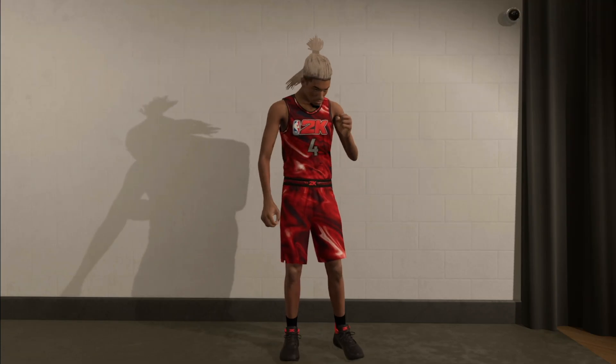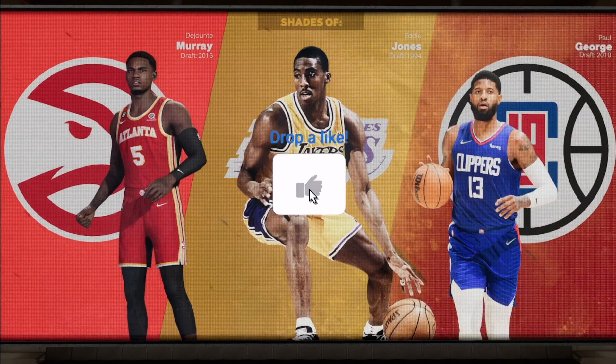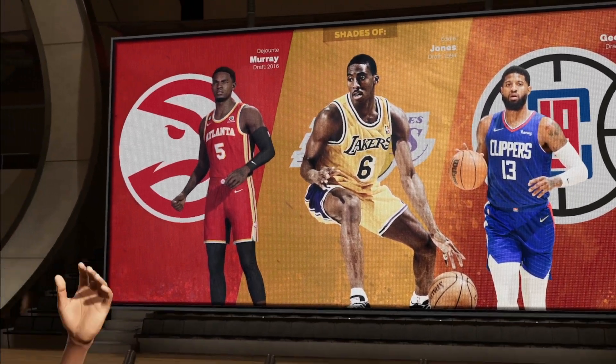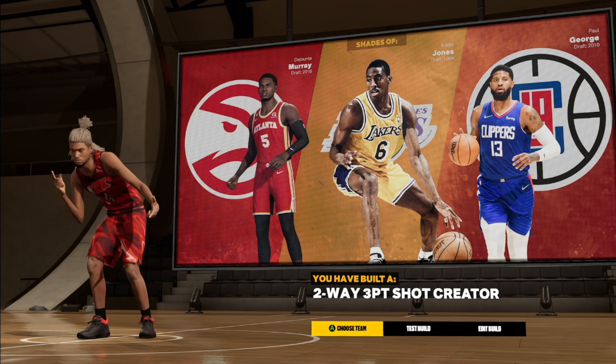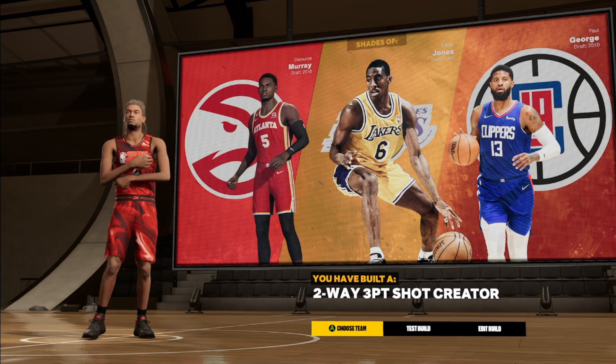If you want to make this build better, you could finagle to get an 82 layup or higher vertical. On my own build I have 80 pass accuracy and a few different things because I made it for me, but for strictly versatility as a big guard this is the perfect 6'7". The build comes out similar to shades of Dejonte Murray, Eddie Jones, Paul George — and because it has one of the best names in the game, a two-way three-point shot reader.